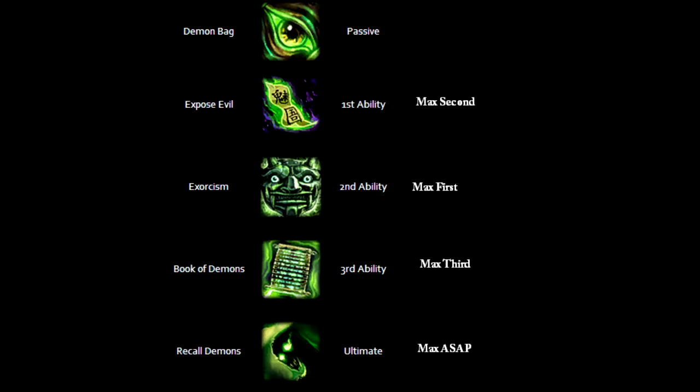Zhong Kui's second ability is called Exorcism. Zhong Kui drives out the demons in his enemies, dealing magical damage as they leave their bodies. Demons marked by Explosive Evil are captured in Zhong Kui's bag.